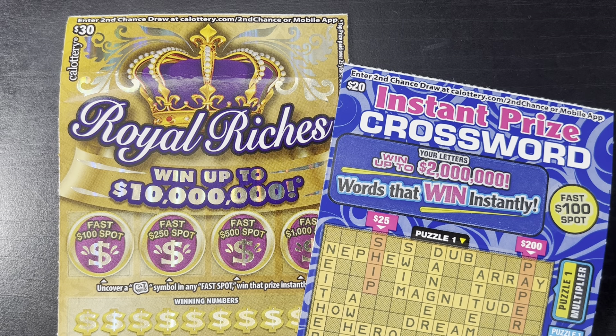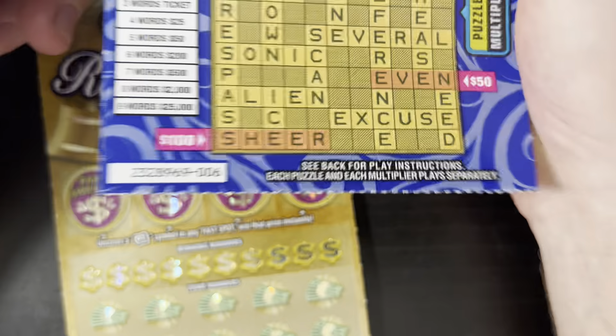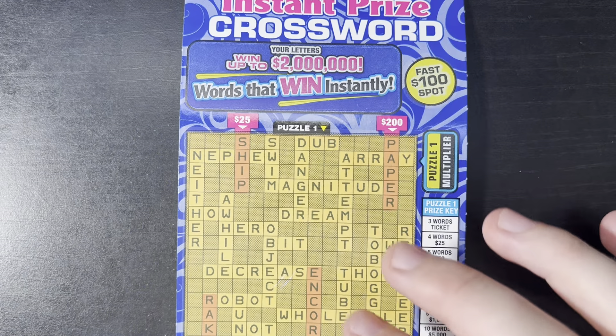Hello, surfing scratchy here, back with what I believe is day four of our series. We got one of these blue instant prizes, ticket number six from book number six — I'm going to keep playing these as long as I can. And then we got one of these black box zeros from book number nine, a brand new book. So let's jump right in, we're going to start with this instant prize.